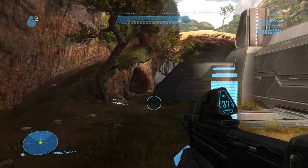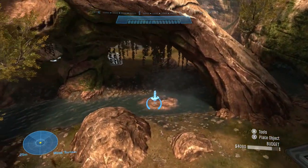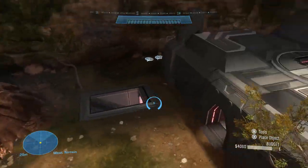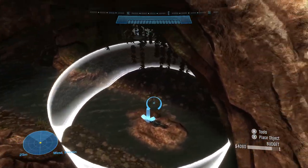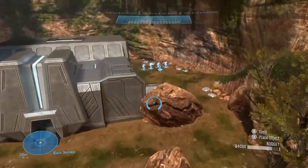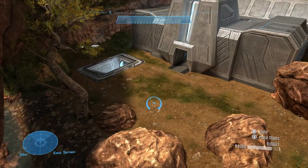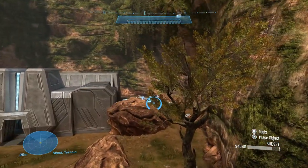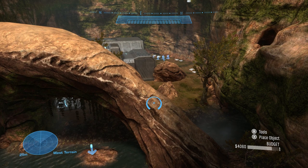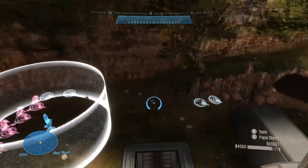Now jumping over to Forge to show you how King of the Hill works on this map. The hill always spawns bottom mid first. Weapon spawns are exactly the same as in Slayer — keep an eye on those rockets and snipes. Once the timer runs out, the hill moves to red needles, then back to the middle, then over to blue needles, then back to the middle. Always remember: first hill goes to bottom mid, then red needles, back to middle, then blue needles, back to middle. It's super important to set up and get ready for the next hill rotation before capturing the last points on a hill — let the other team get it, then dominate the next location.